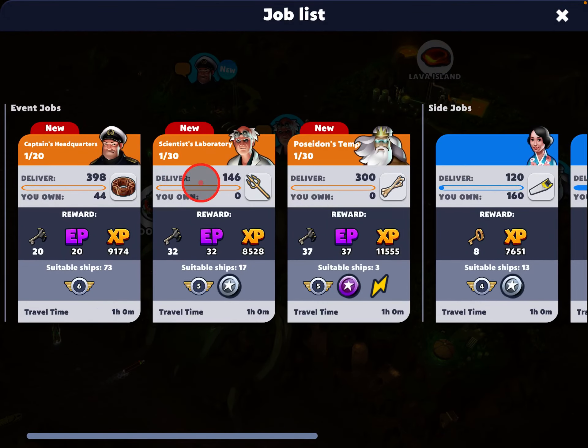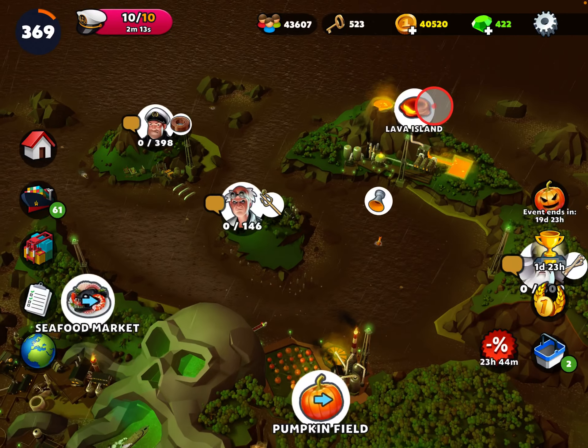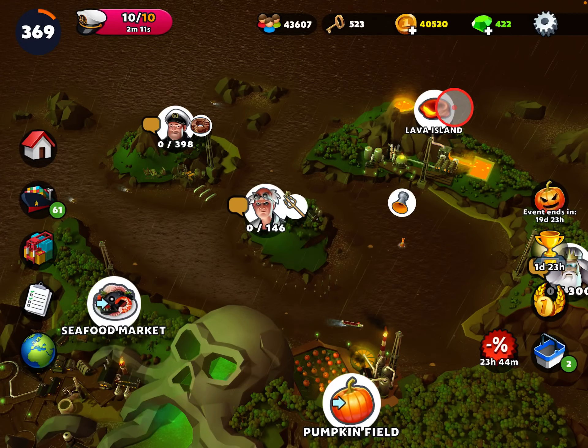So there's new jobs that come in with this event. There's Captain's headquarters, a scientist laboratory, and Poseidon's temple, probably is what it says. And I can see there's a lava island, so that's the third material that I'm not collecting yet, so I have to go back and collect that.